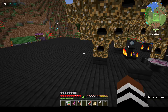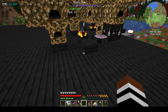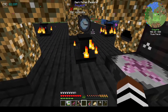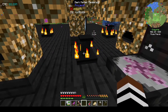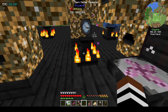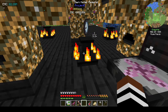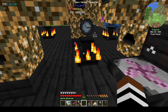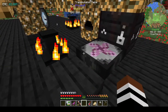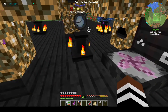In yesterday's episode I mentioned I'd made the Watch of Flowing Time, but I didn't think it was working properly. Joshie Swan pointed out that the pedestal I had it on was wrong - it was supposed to be a dark matter pedestal. The EMC for the dark matter pedestal is like four and a half million, and I didn't have that much.